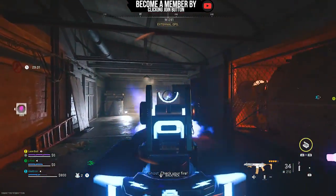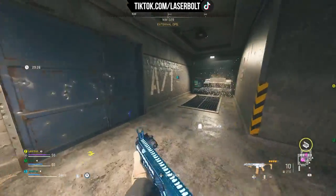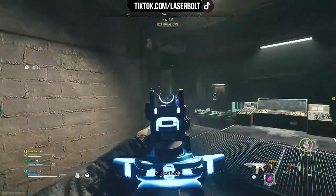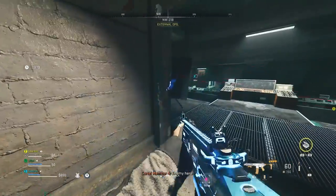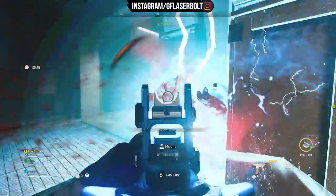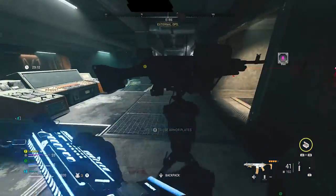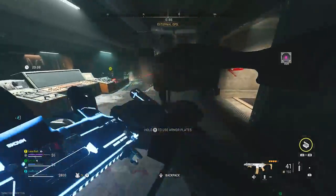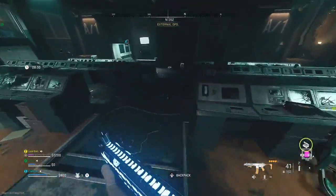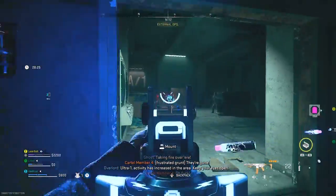There are four different locations — three of them are marked as a question mark and the last one is by the Oasis. We also made a video about it, you can check the description. We went through the Rohan Oil entry: once you go in through Rohan Oil, you go through the underpass, then through the wall, and then you're accessing the Cohesia Complex.